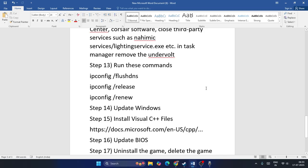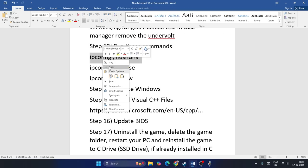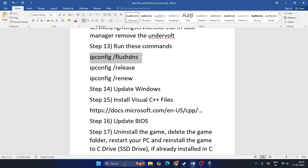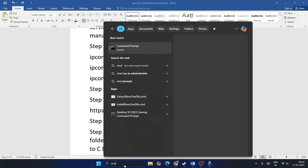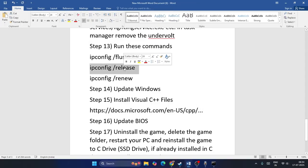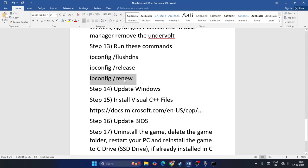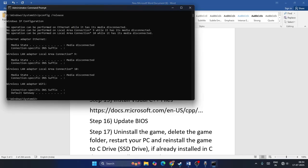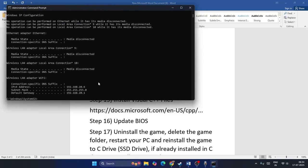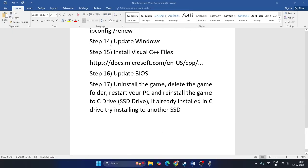If there's still an issue, run network commands. Search for CMD, run it as administrator, and go for Yes. Type 'ipconfig /flushdns' and press Enter. Then type 'ipconfig /release' and press Enter. Finally type 'ipconfig /renew' and press Enter. Once these are done, close everything and check the game.